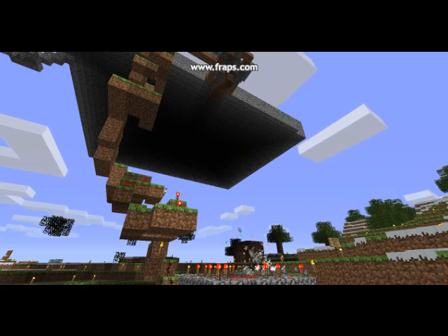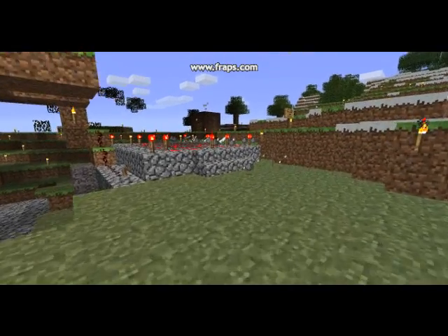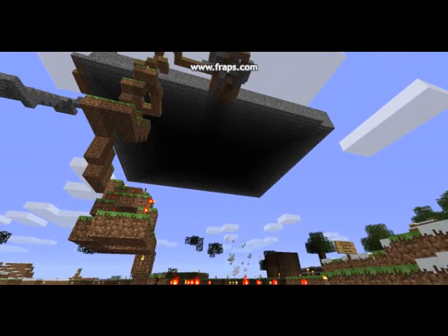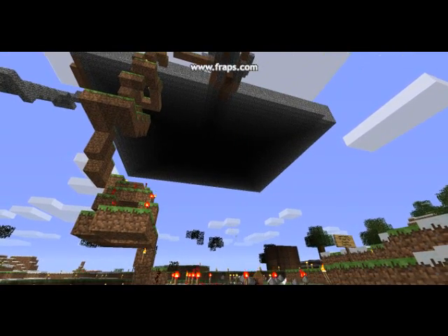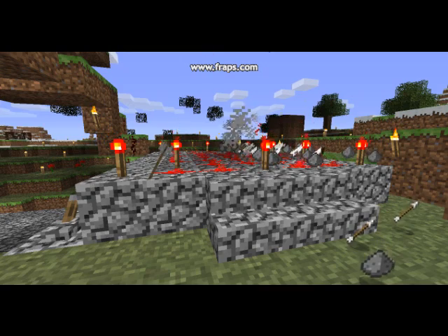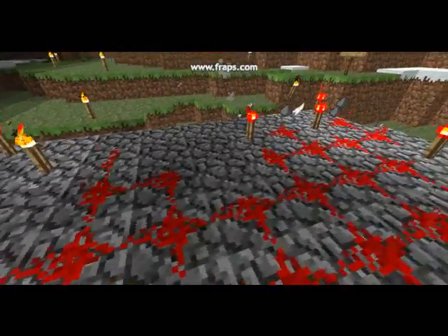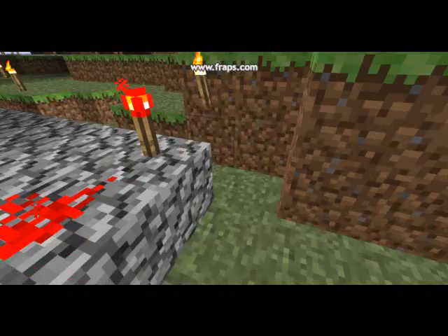The purpose of the device is obviously to kill the monsters so you can harvest their goodies. Basically you're farming them. This allows you to collect a large amount of gunpowder so you can build TNT for mining, along with feathers, arrows, string, etc.